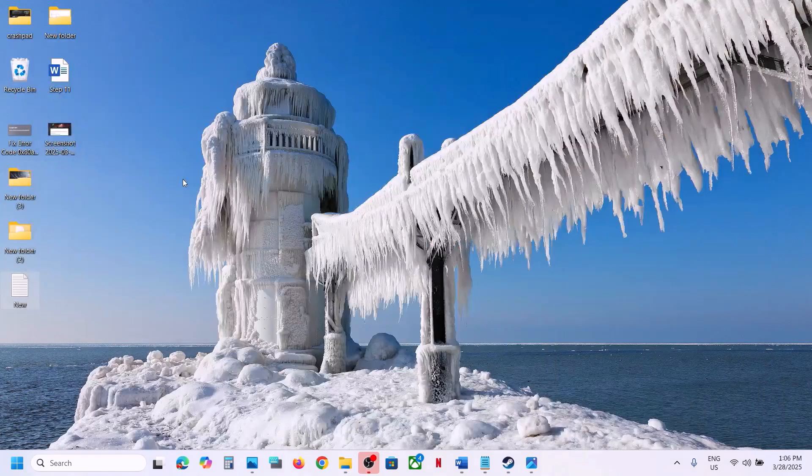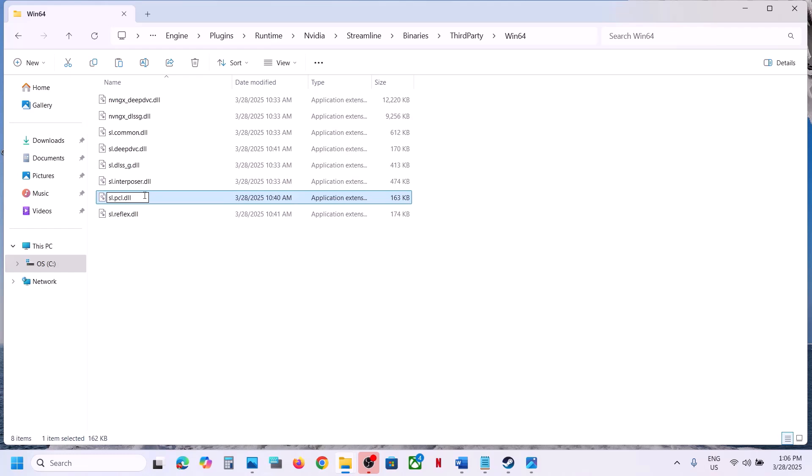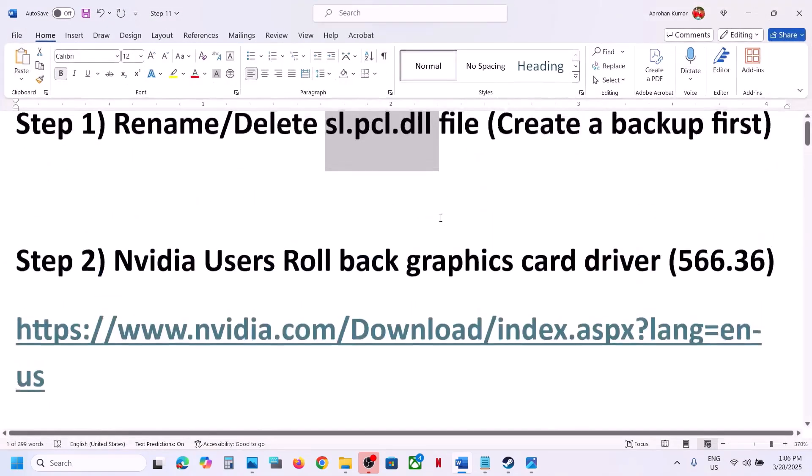Once you have a backup created, you can rename this file or delete it. You can even delete it or rename it, but since you already have a backup there's no need to worry. If you face any problem you can always put the original file back. If it's still not working, the next step for Nvidia users is to roll back your graphics card driver.